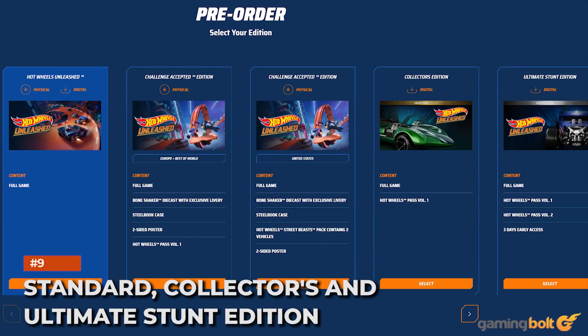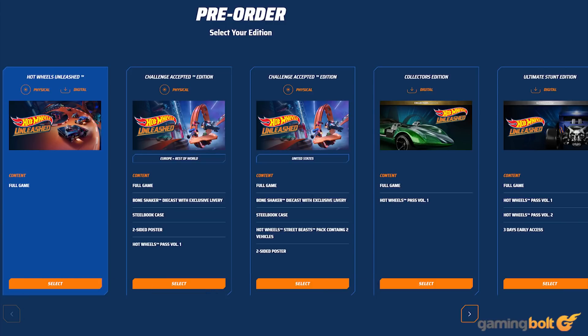Along with the Standard Edition for $50, there's the Collectors and Ultimate Stunt Editions. The Collectors Edition costs $70 and includes the base game, Hot Wheels Pass Volume 1, and the Beefed Up Pack on pre-ordering, which offers the HW Armored Truck and Baja Bone Shaker as extra vehicles. The Ultimate Stunt Edition costs $90 and includes the base game, 3 days early access, Hot Wheels Pass Volume 1 and 2, the Beefed Up Pack, and the Street Beast Pack containing the Shark Bite and Tomb Up vehicles. Pre-orders for all three editions receive the Sports Car Pack with the GT Scorcher and Track Manga cars for free.